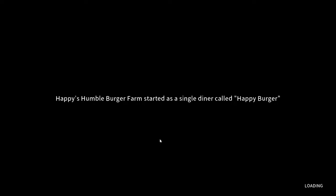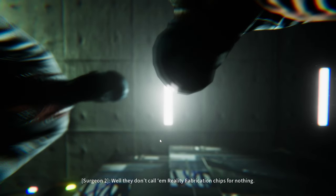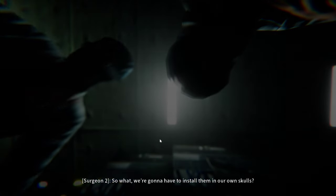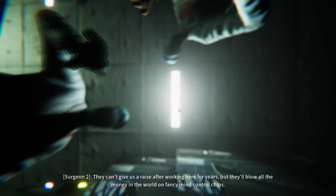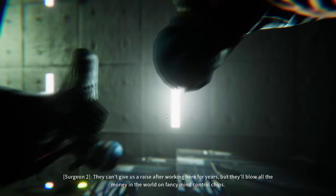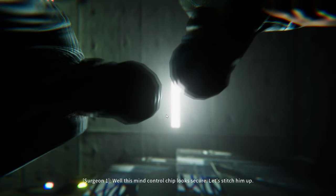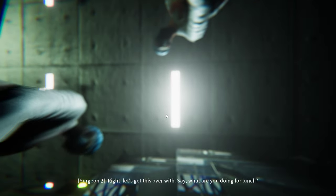Happy's Humble Burger Farm started — there's these reality fabrication chips that the company employees get locked into and installed on their skulls. I'm surprised they can put up an electric platform to save credits. They can't give us a raise after working here for years, but they'll spend all the money in the world on fancy mind-control chips. I guess my control chip looks secure. Let's get to the server with it — we'll be moving to the launch.